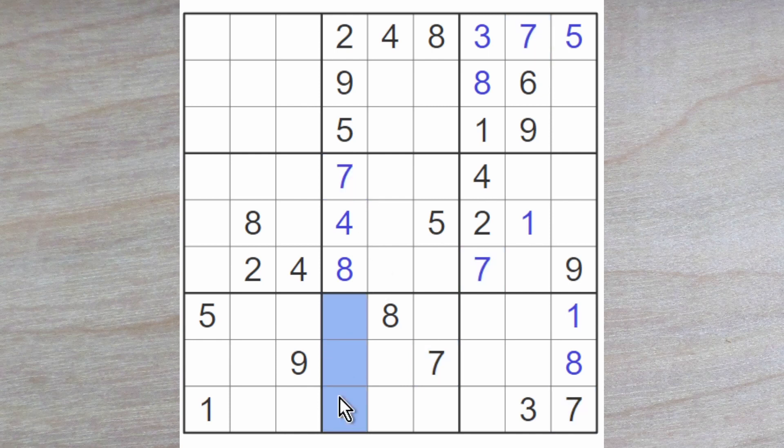These 3 squares now must be a 1, 3 and a 6. We've got a 1 and a 3 in the row, so the 6 is forced to go in this square. And the 1 must go here, and the 3 must go here, because the 1 blocked over here. These 4 squares must be a 2, 4, 5 and a 9.